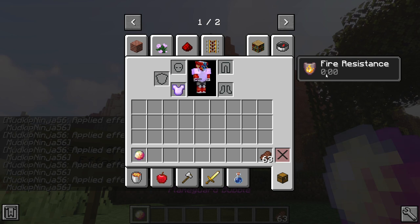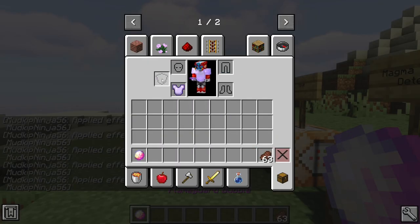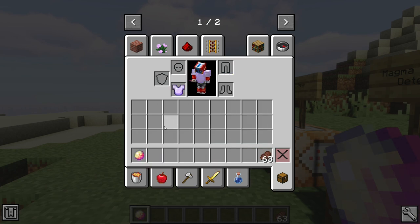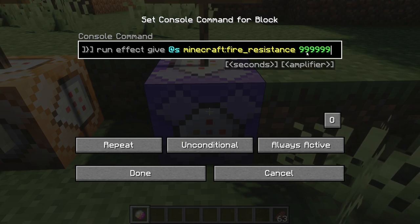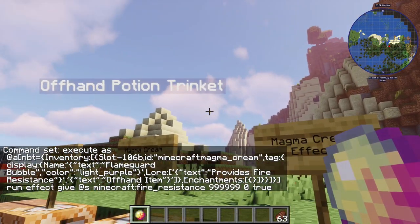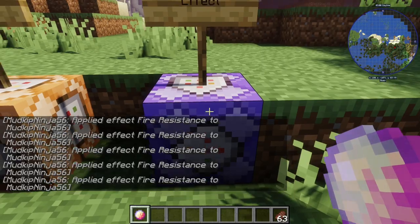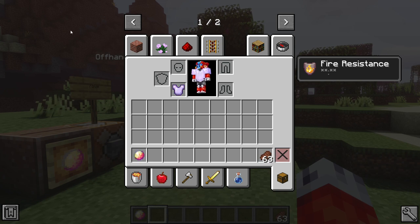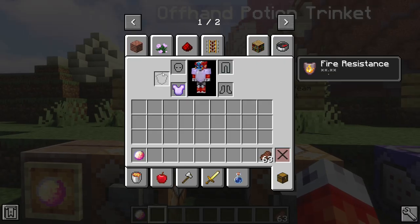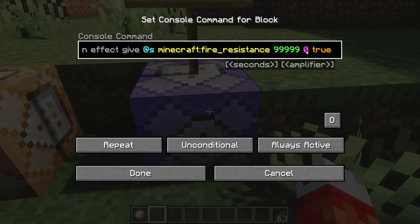If I go ahead and press F to take it out of my hand, those chat messages eventually disappear, and so does my fire resistance after just two seconds. That's the reason why we give the player two seconds — because as soon as they take the trinket off their offhand, maybe to swap to another one, we want that effect to end. Conversely, we could change this to be 999999 — the maximum. With that it looks a lot better, not flickering, like we have it for infinite time. The issue then becomes if we take off the Flame Guard Bubble, we just have permanent flame resistance, and players could swap trinkets in and out quickly to get every effect. So we go back and set it to just two seconds.